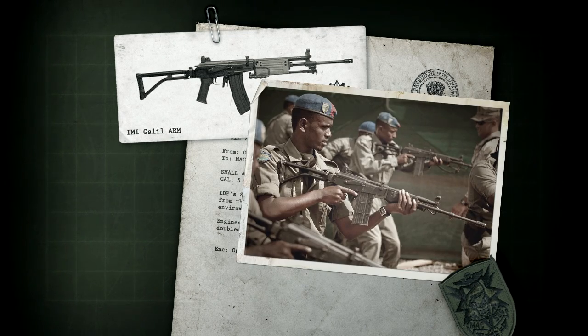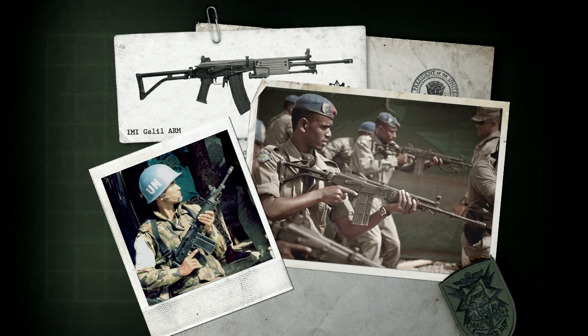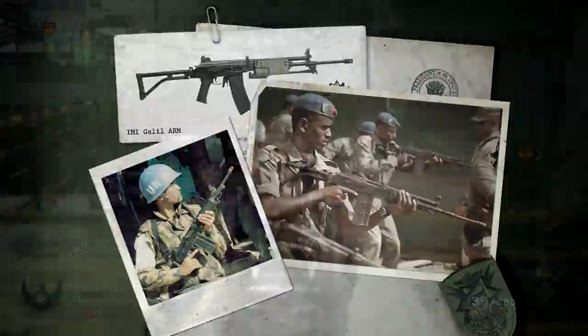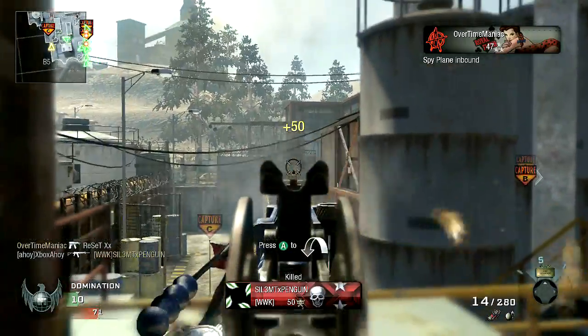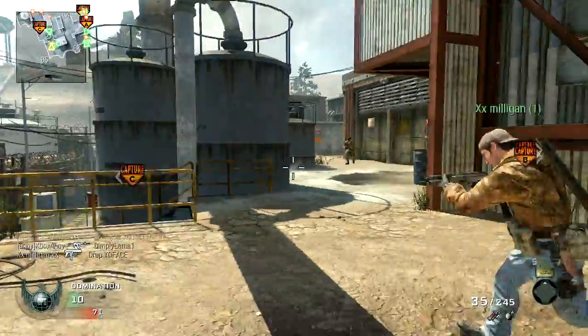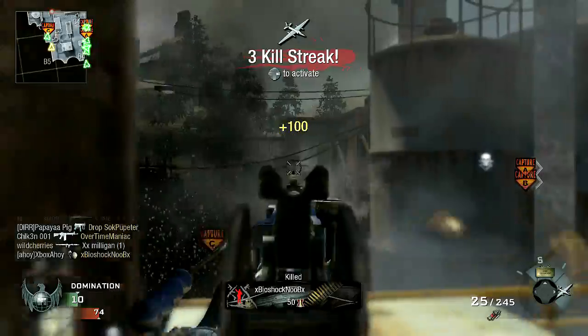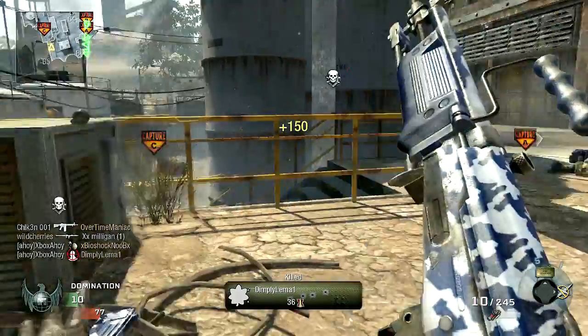The version seen in Black Ops is the ARM variant, or Assault Rifle and Machine Gun, intended to fill a squad support role. The larger wooden handguard and carry handle are the characteristic features of this variant. When adopted by the IDF in 1972, the Galil replaced the FN-FAL as Israel's service rifle of choice, the FAL not proving particularly reliable in the harsh Middle Eastern environment.